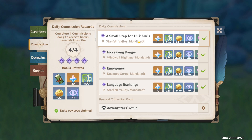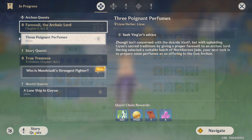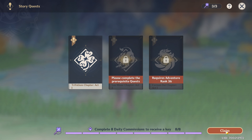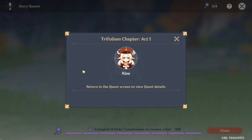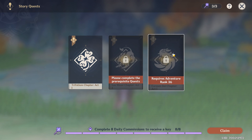During your lookout for domains or world bosses, you will be able to grab those dailies along the way. After a certain adventure rank, you will be introduced to story quests that need to be unlocked with keys. You get these keys every 8 daily commissions you complete. So doing these daily commissions will benefit your Primogem collection, your Battle Pass progression, and your story quest unlocks. Be sure to do these every single day.